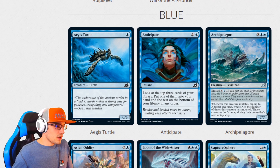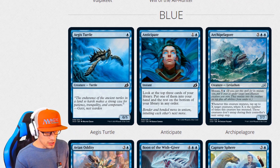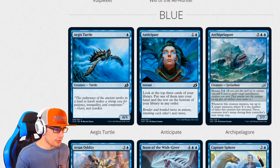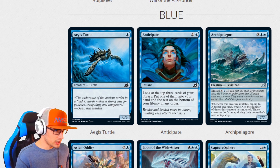Mono Blue is going to start off with Ajis Turtle. This is a vanilla creature, a 0-5 blocker — we see this in almost every set. We have Anticipate, which is a reprint. Look at the top three cards of your library, put one of them into your hand and the rest on the bottom of your library in any order.